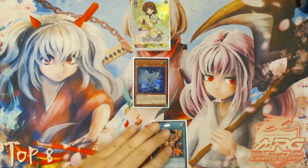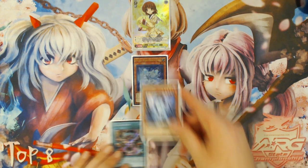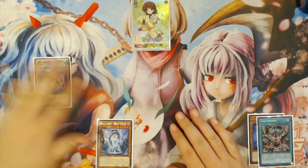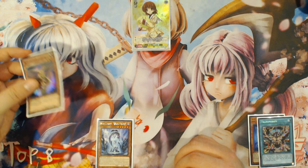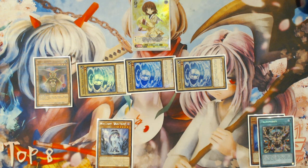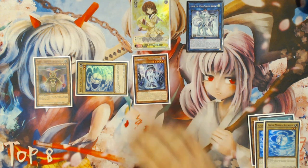This combo is basically Li plus Transmodify. I'm going to show you how it operates without any additional monsters first, then with additional monsters. You Normal Summon Li and use Li's effect to add World Legacy World Chalice to your hand if it's not already there. Then you activate Transmodify on Li, tributing it to summon Agent of Creation Venus to an appropriate zone — as far away as possible from where you'll be doing your Link Summoning. I'm right-handed using the right-hand zone, so I'm putting Venus in the farthest left-hand zone. You then activate Venus's effect, summoning the three Mystical Shine Balls from your deck, paying 1500 life. Then you link with one of the Shine Balls into M-Dook, the World Chalice Dragon. You gain the additional Normal Summon that M-Dook gives you to tribute one of your Shine Balls for the World Legacy World Chalice out of your hand.